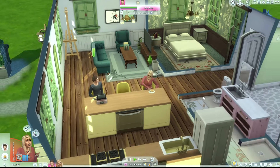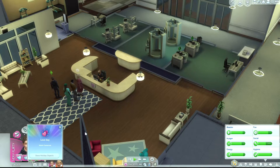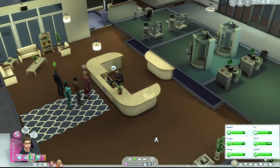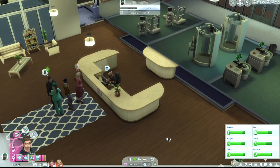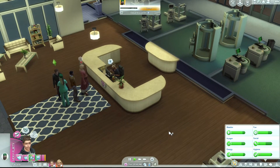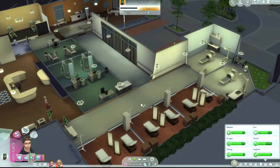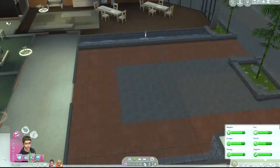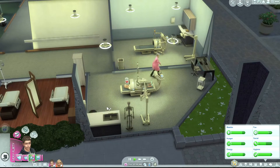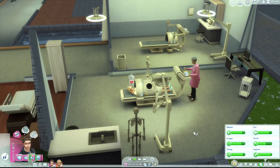I was getting him ready to go out on a date because he needs two dates with his wife, and then she went into labor. So I took him to the hospital so that they could get the birth certificate — you can still have them at home, but I really like having the birth certificates because then you can put them on the wall. And of course, it glitched out, but it was still neat to see.